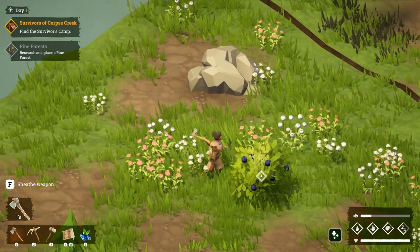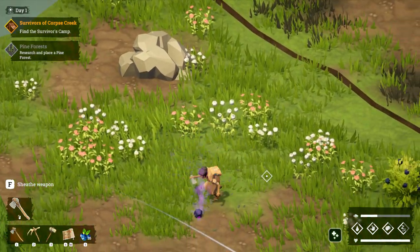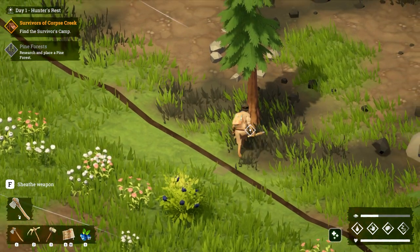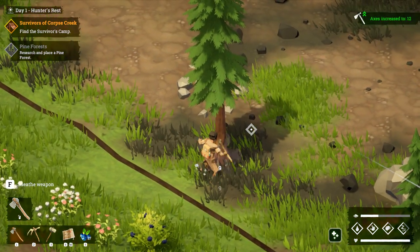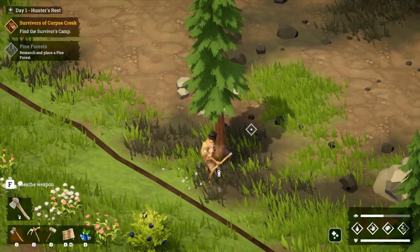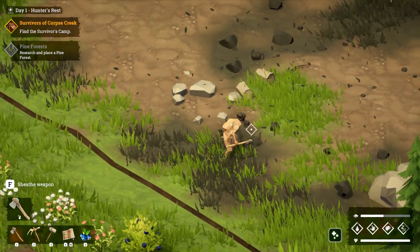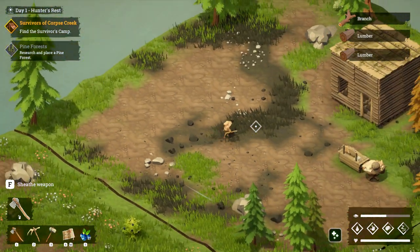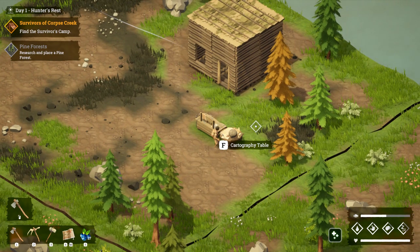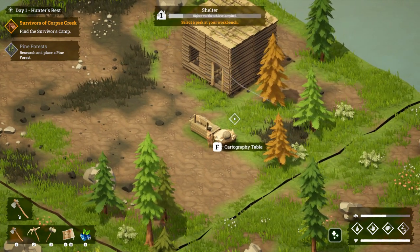We can definitely harvest this bush though - there we go. Let's pick up this stuff. What do we need to do? We need to research and place a pine forest. I'm guessing that's where the survivors of Corpse Creek are going to be located.